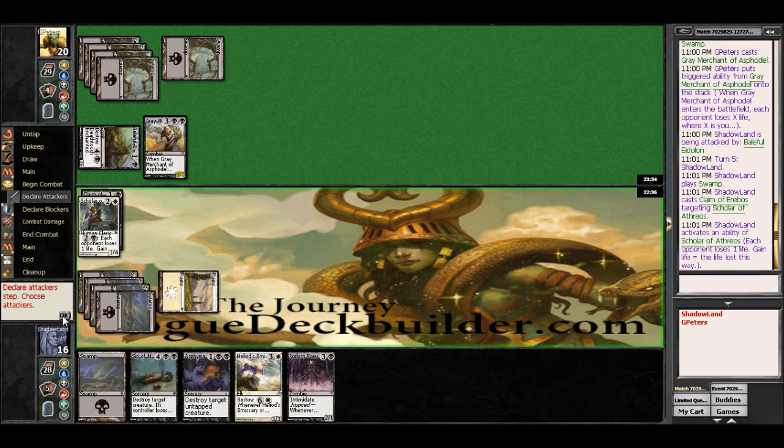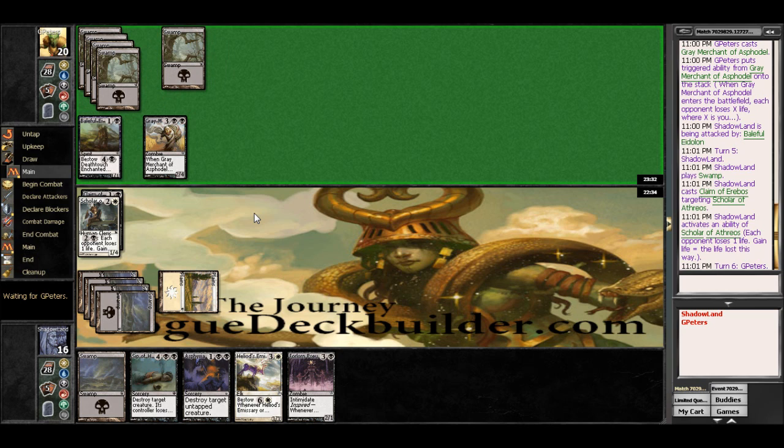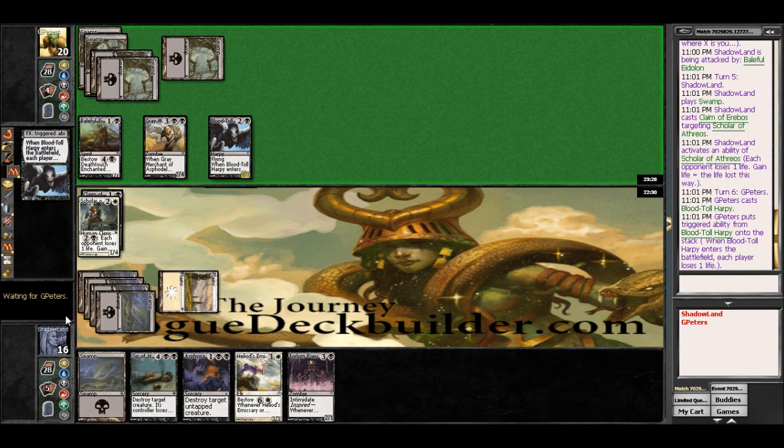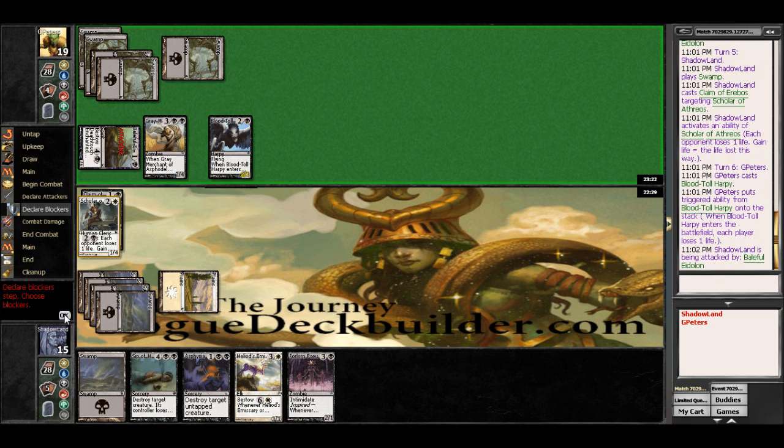We can block that Gray Merchant all day long. The only thing that's bothering us is this Baleful Eidolon, which we'll have an answer for next turn if we want it. So he's going to lose one, I'm going to lose one here. And that sucker has Flying — he's just going to attack with that, which is fine. He's looking at doing a grindy thing too here.